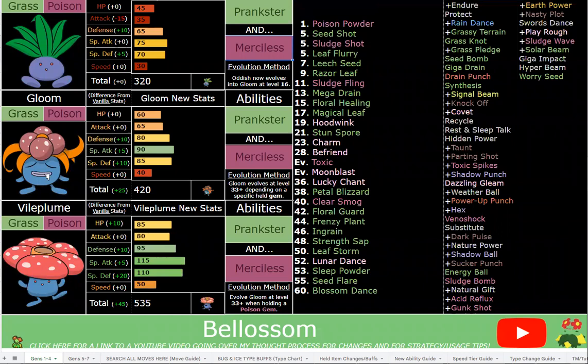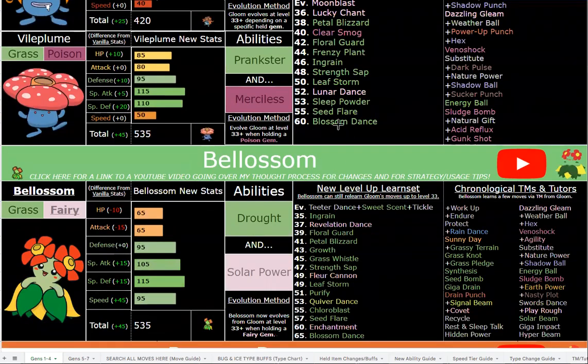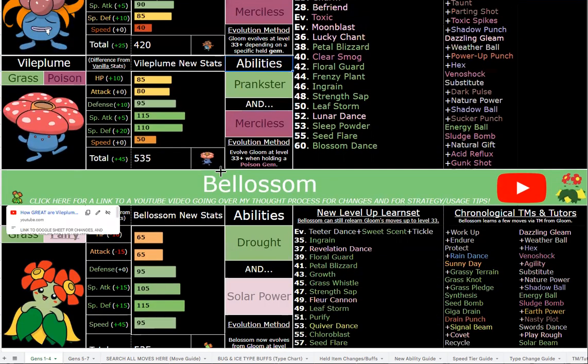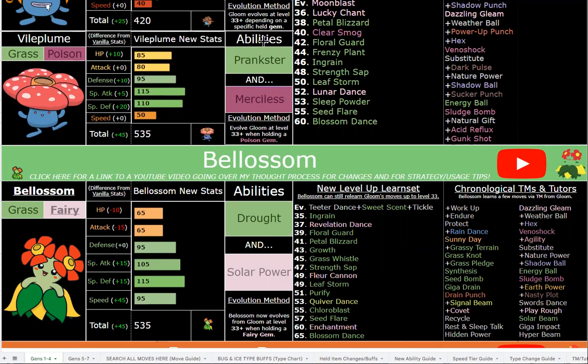Setup moves in general are heavily nerfed in this hack and not as viable as you might think — you definitely won't be able to 6-0 trainers. Black Sludge now heals you by 12% HP, which is huge alongside Leech Seed and all that other stuff. Vileplume with Prankster, Strength Sap, and Black Sludge is so bulky, and with Parting Shot it's just a really good Pokémon. I'm using Vileplume any day of the week over Bellossom — not because it's objectively better, but it depends on personal preference. The only time I'd consider Bellossom is if I had a Pokémon that really wanted Sun support, though you can just use self-setting Sunny Day with a Heat Rock.